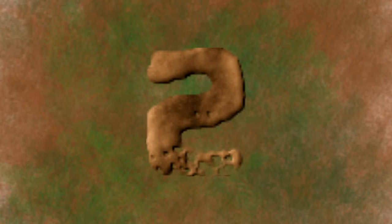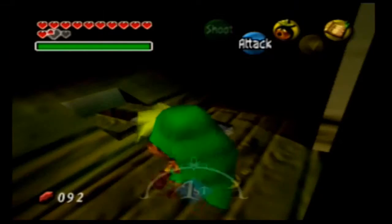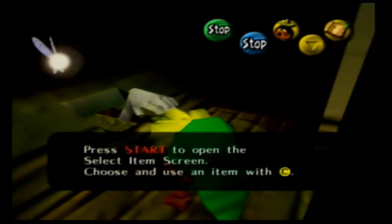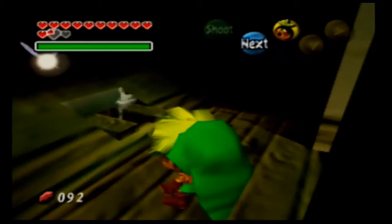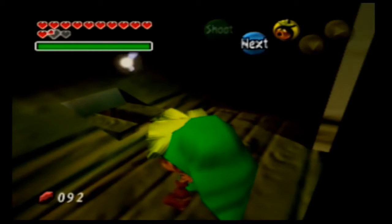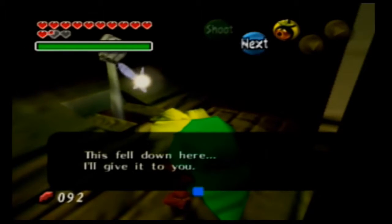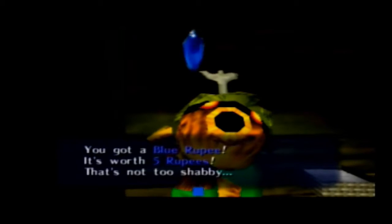Number 2 is The Legend of Zelda Majora's Mask. I gave Majora's Mask my number 2 favourite toilet in video games because a hand pops out of it. And yeah, that pretty much speaks for itself. A hand comes out of the toilet, and I'm sure that's something that you remember if you see it.